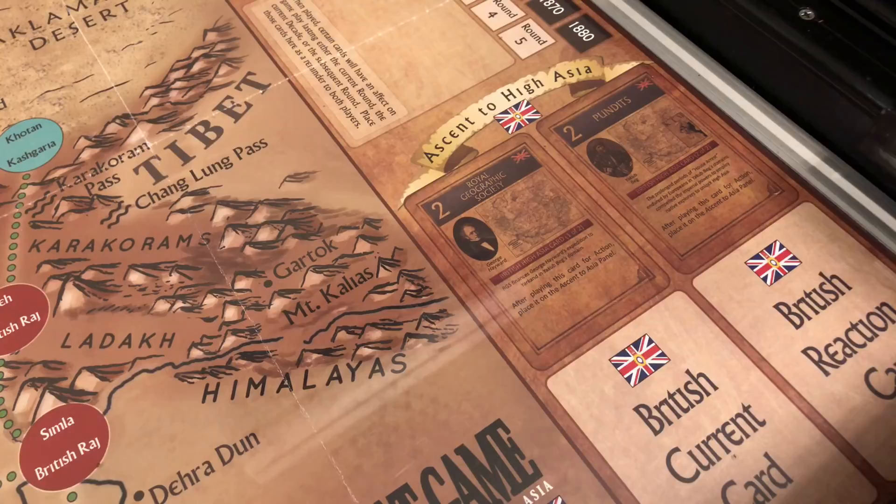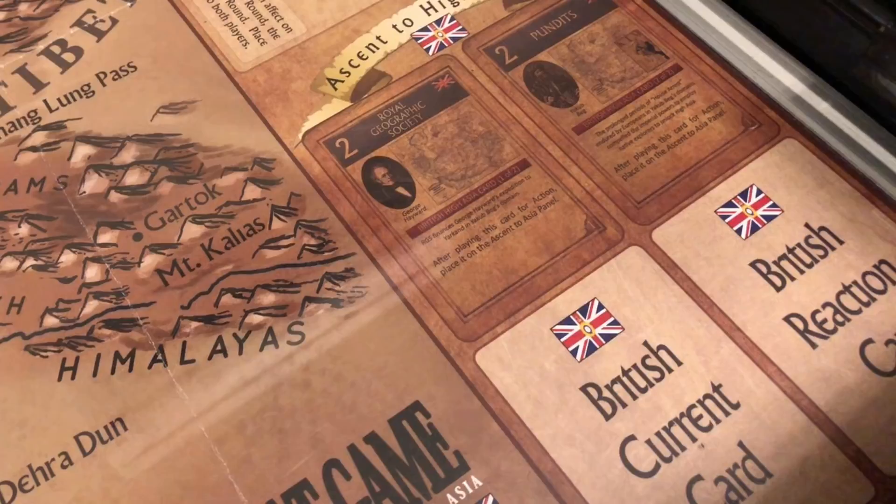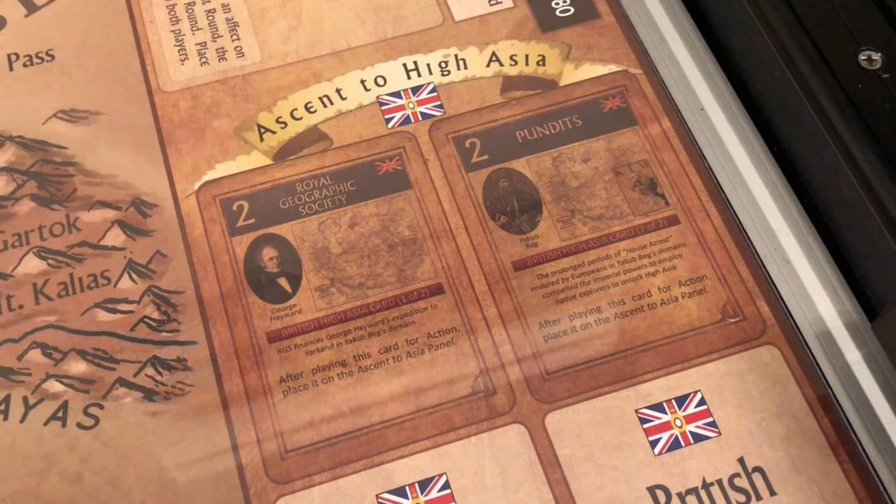The map also includes several spaces for players to place the card they play during a round, like the British current card space. Players can also play cards during the opposing player's round to signify the play of a reaction card, so there's also a space to play reaction cards.